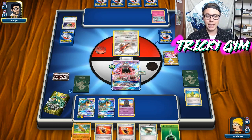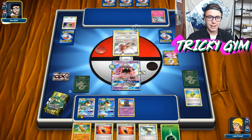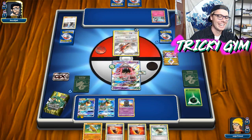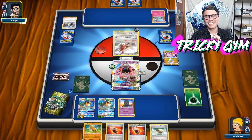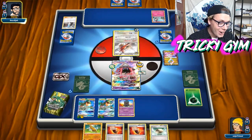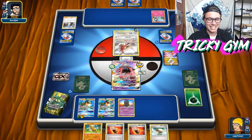Like, you could play a Shaymin EX. What are they doing here — Team Flare? Oh my gosh, they're discarding. Now I'm feeling pretty silly. They're playing Talonflame Gardevoir, by the way, so that is pretty nuts. But we do get to Tempest — that's fine. I'm not super concerned about that. We still got the Float Stone, we've got some Fury Belts, we'll just go Tempest next turn. They do get to stack their hand.